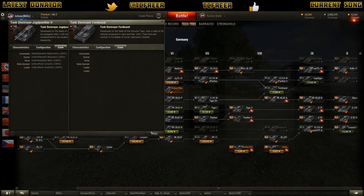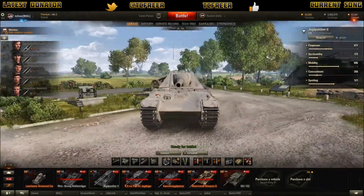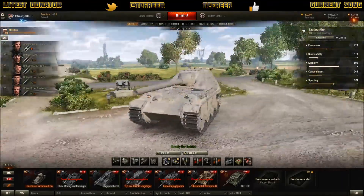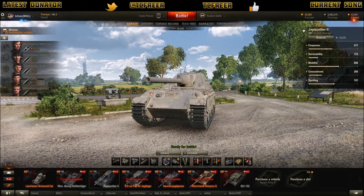So my thinking — based on how this thing plays at the minute — I'm going to keep this. This is going to be a keeper, so we're going to paint it, camo it up, put our emblems on and things like that. The crew will develop as we go on. I've gone with a camo crew and I've started training Brothers in Arms as the second skill on the Commander. What I'm doing with the other crew is training them as a repair crew. You might ask why a repair crew?